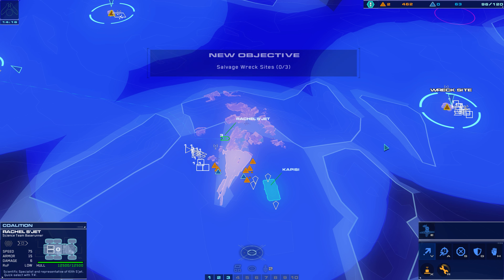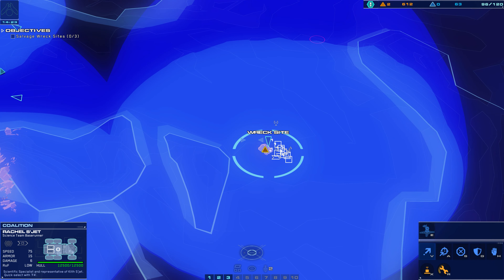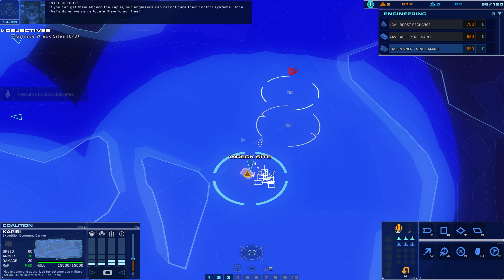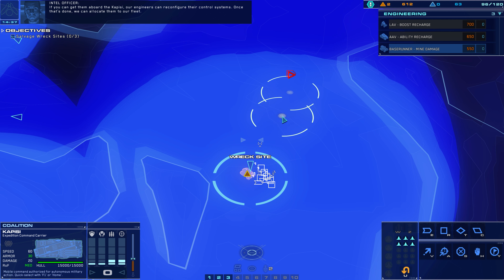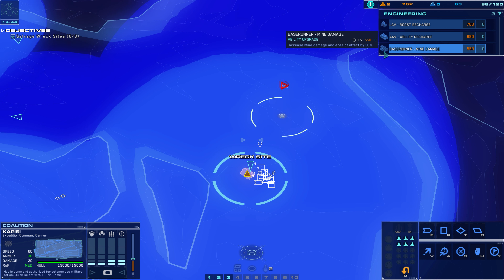Heat levels are spiking. We must push out into the valley and salvage the remaining wreck sites before we run out of time. Be aware — scattered Galseon contacts detected near wreck locations in the valley. Ensure salvage teams are well defended. Salvage teams, form up and await orders.